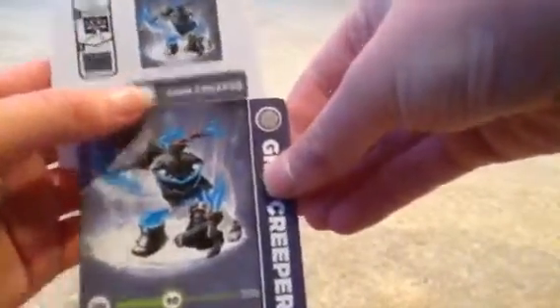Now I'll take out the cards and stickers. I won't do it on camera because I don't want to show the stickers — I only use them for the collection vault app. Here is Thornhorn Camo's card and sticker, Archean Crossbow's card and sticker, and Core Grim Creeper's card and sticker.